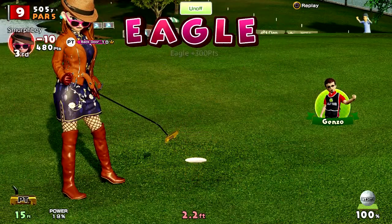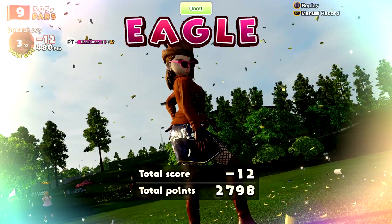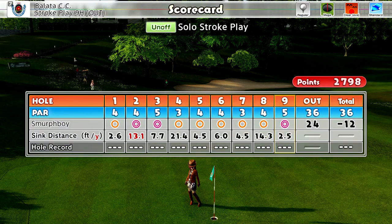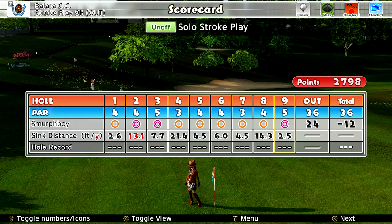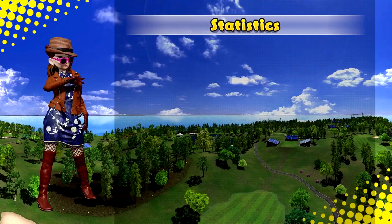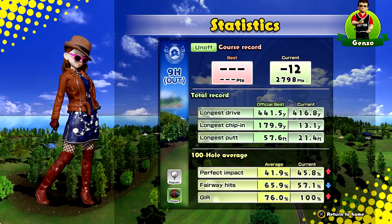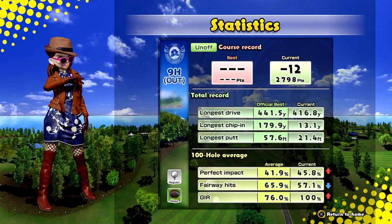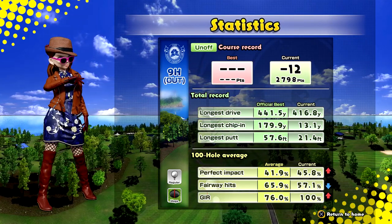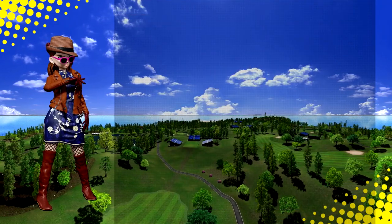So we're going to finish on 12 under, which is not bad. It's a pretty easy course when there's no wind — you can get them nice and close. That's a pretty good score: three eagles. Only nine putts, no mistakes. Stats-wise should be pretty good — hit every green, which is a good sign. I hope you enjoyed that. If you did, please like, share and subscribe, leave me a comment, and I'll see you next time for a little bit of Everybody's Golf.